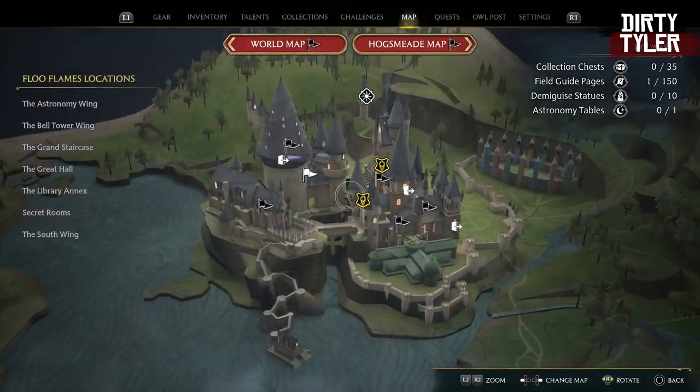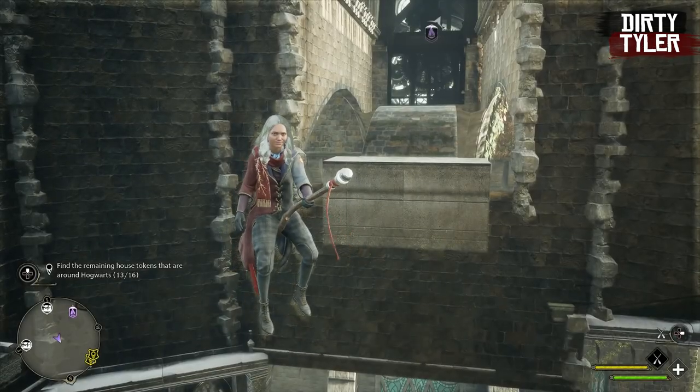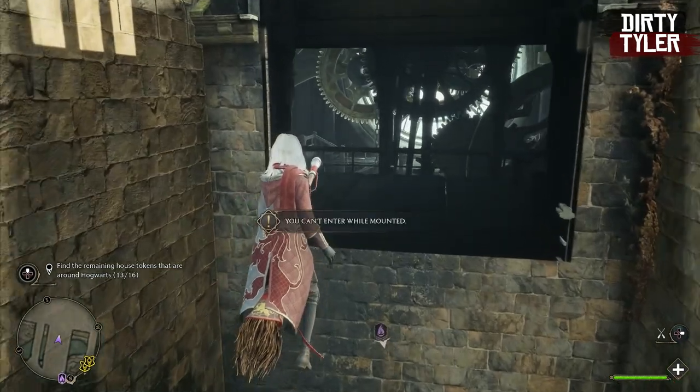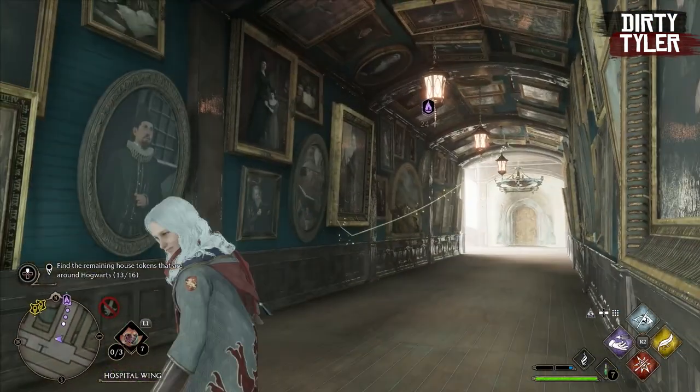Once you find this area, I'll just show you on the map where we are. You want to make your way over here and go to the lower part where you can see the gears, and you just want to dismount off your broom here and you will glitch into the clock tower area.